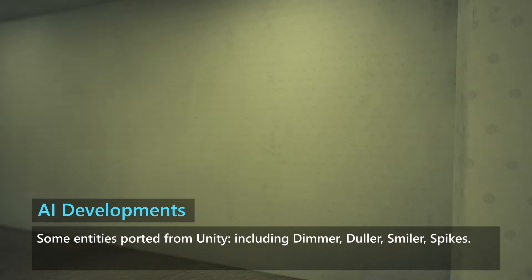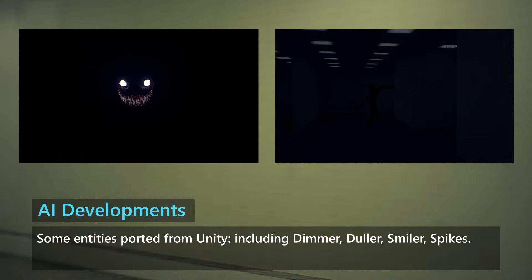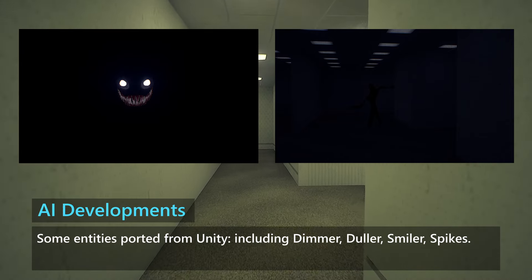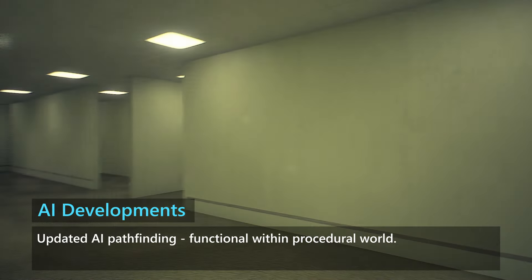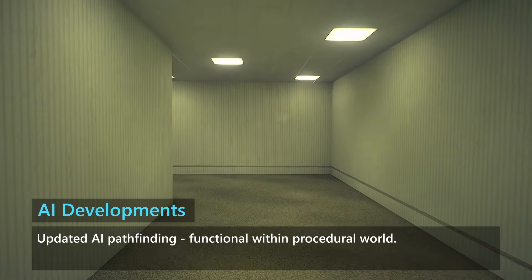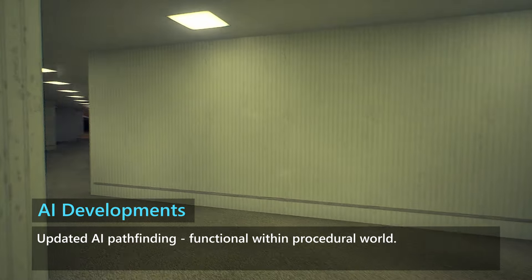We are porting some of the entities from Unity. So far we have the dimmer, duller, smilers, spikes, as well as some new faces that you might see soon. Additionally, AI now has pathfinding, which allows it to navigate to any location by finding the shortest possible path.